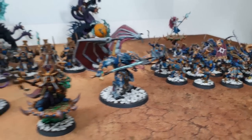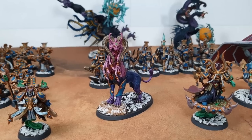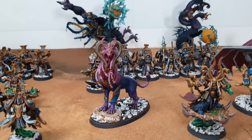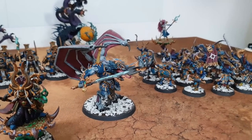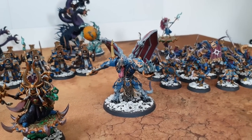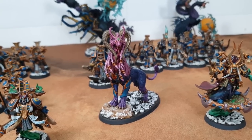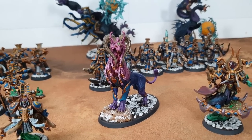Instead of Magnus, we've got two Daemon Princes — one with wings and one without. The wingless one is actually an Age of Sigmar Mindstealer Sphiranx — a sphinx spelled very differently for legal reasons. The winged Daemon Prince has Aether Stride: at the end of your turn, if he's not in engagement range, you remove him and put him back in reinforcements. The wingless one can grant Precision to himself and give Stealth to friendly units within six inches of him.